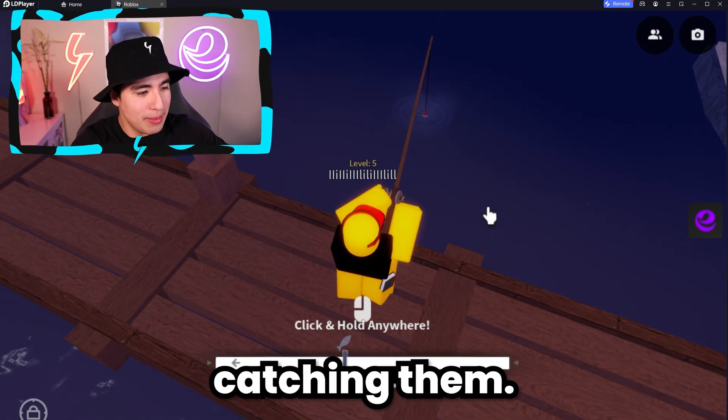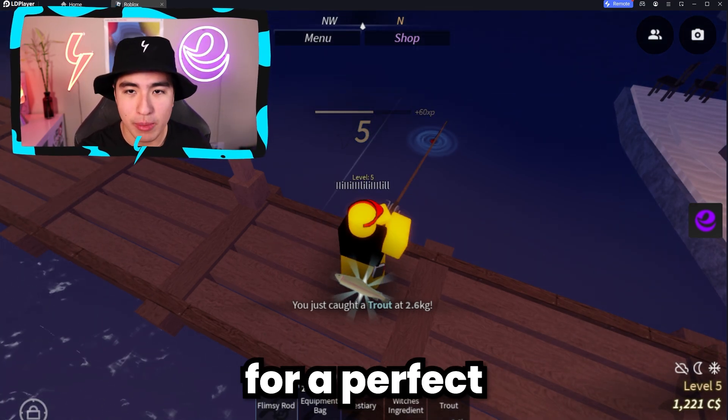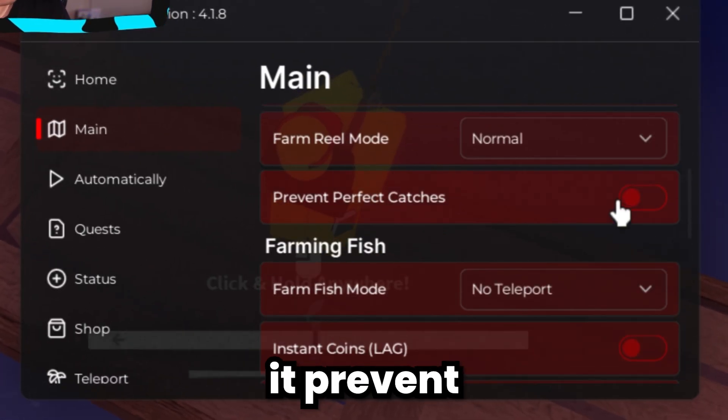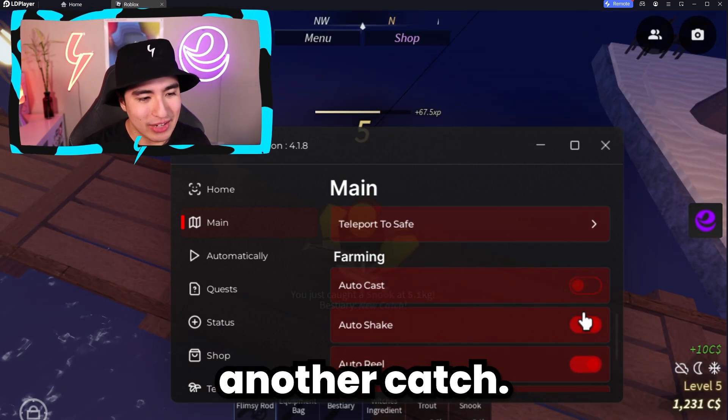We're auto catching them — boom, perfect catch. If you aren't looking for a perfect catch, you can disable it here. You can make it prevent perfect catches, which is useful for something like a mission. And there we go, we got another catch.